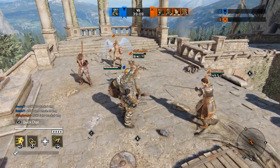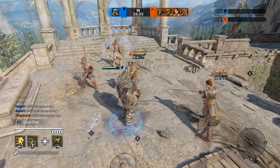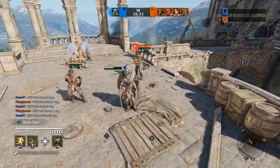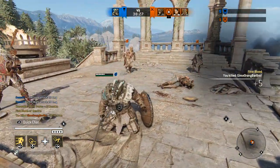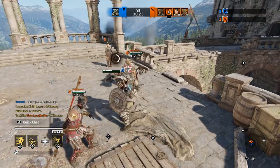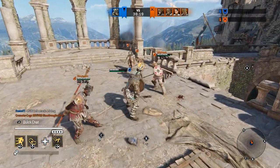We're not done with the out-of-lock stuff. We're going to take another look at superior block attacks while not locked on. I already showed you that Warlord has the unique feature of having superior block properties on his chain lights while out of lock. While neat, it doesn't really have any actual applications, and out-of-lock attacks in general have very little application when it comes to defensive play.